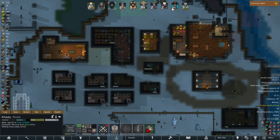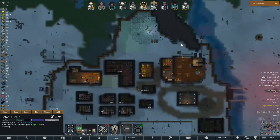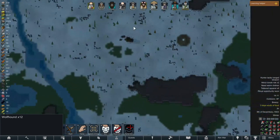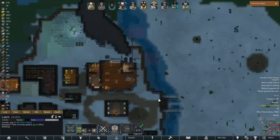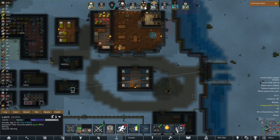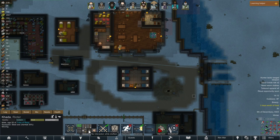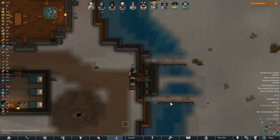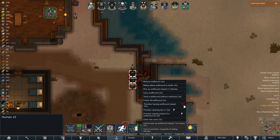Speaking of good melee guys, we are being attacked by a manhunting pack of wolfhounds — twelve of them. Sounds like a job for the melee squad. Let's get Latch over here to open the door and then fall back, and get Pada here to move over as well. Let's show these wolfhounds how we do it. And there we go — we just killed all of them.